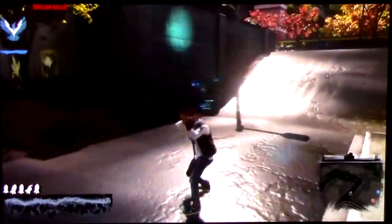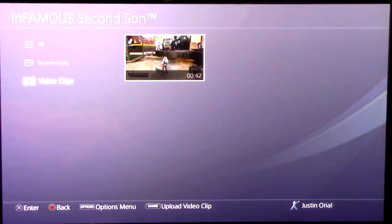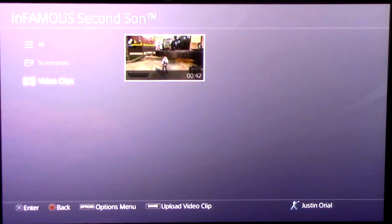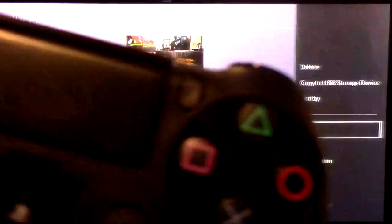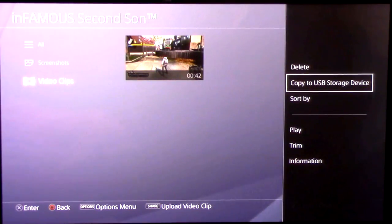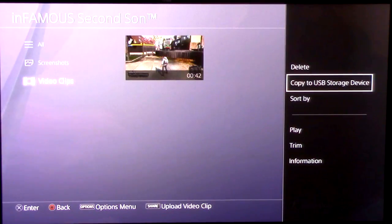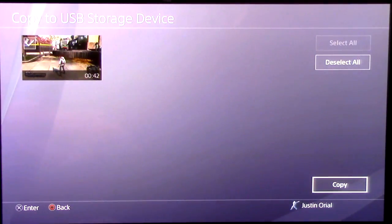If you want to record in 1080p, unfortunately you're out of luck and you'd probably want to end up getting a capture card. Once you're done with your gameplay, exit out, and what you want to do is hover over the clip and press the Options button. A little window will pop up, and you want to press 'Copy to USB Storage Device.' Make sure your USB storage device is connected to your PS4.